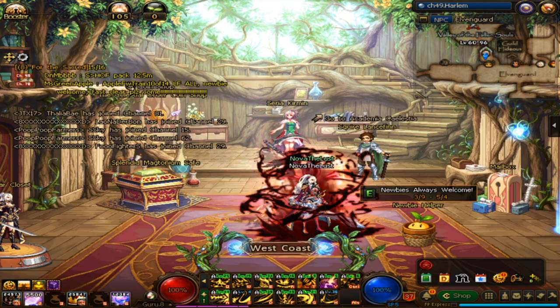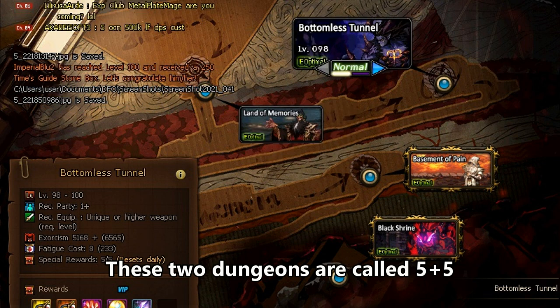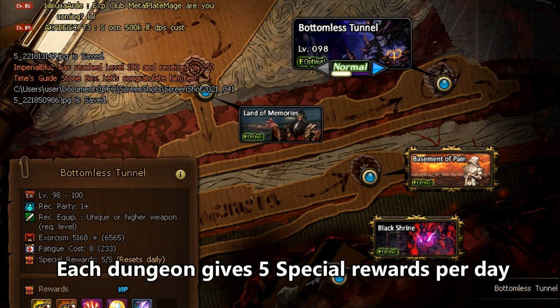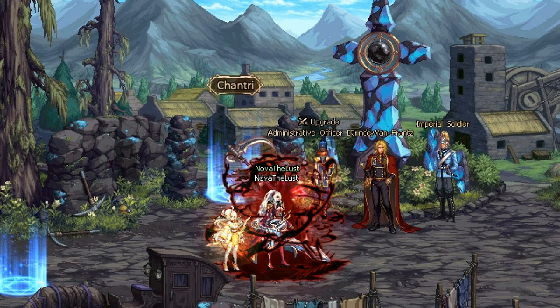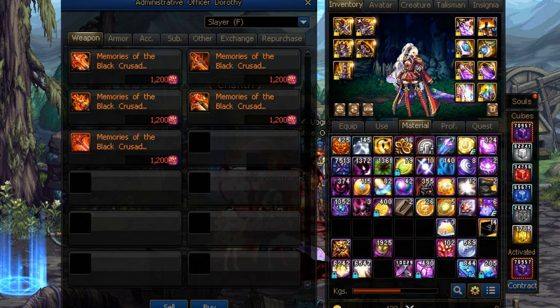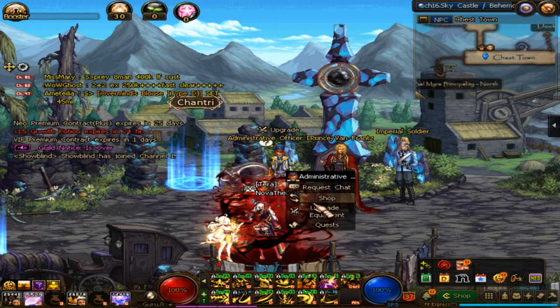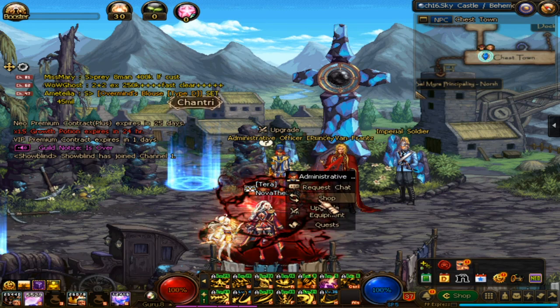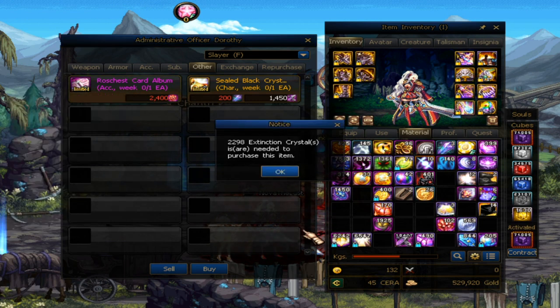When you are done farming full Gant unique gear, you can move on to do 5 plus 5 for legendary gear. I suggest you to do Normal first, and as you gear up, move on to Expert. Similar to Gant Palace, you can use Extinction Crystal to buy legendary gear. After you finish your full legendary gear, you can buy the card album, open it, and get the card — you can sell it for gold or use it for yourself.